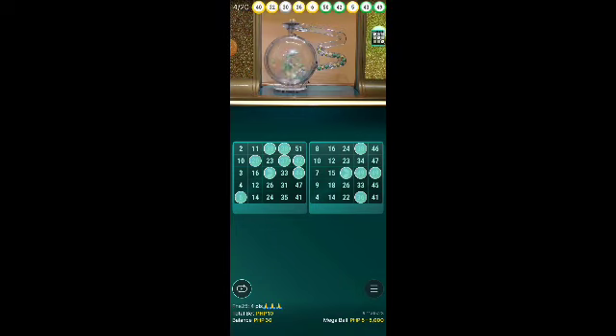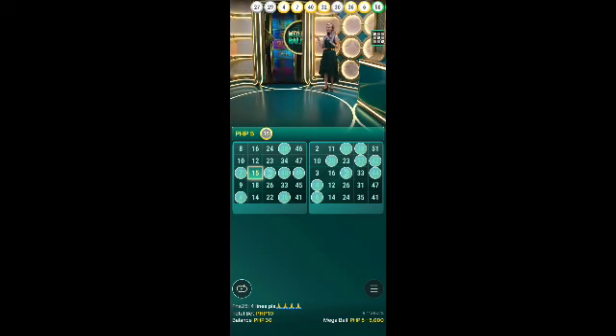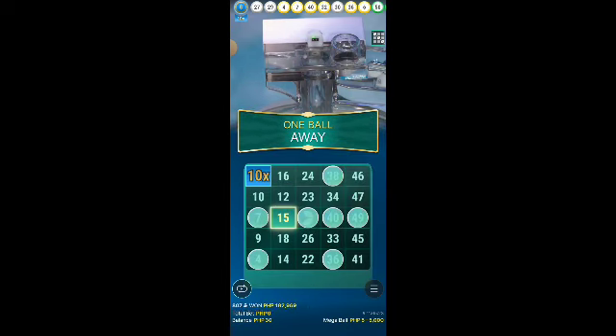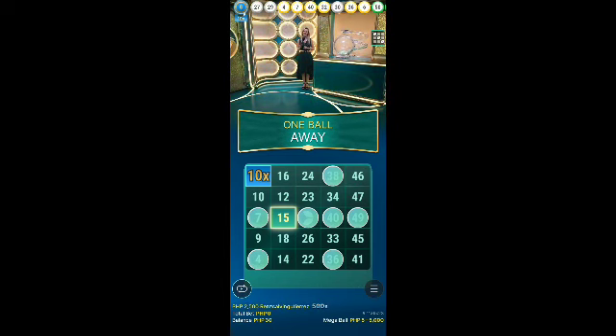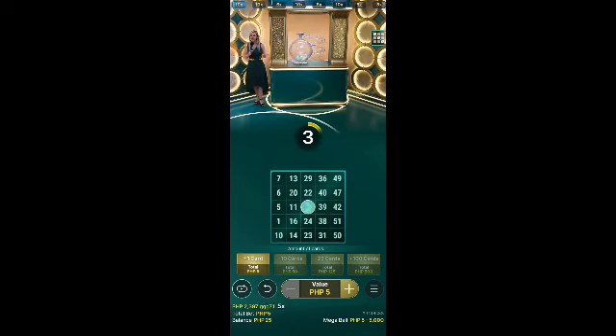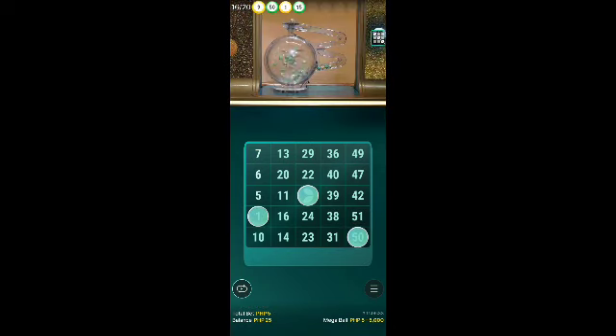A couple of numbers left. And there we go — back to the multiplier. 10x it is — megaball number happens to be number 8. 409 of you just succeeded, completed the lines with number 8 and got a 10x multiplier. Special compliments — you're the top winners, well done. Betting time: refreshing numbers is easy — choose a card, press the button in the middle, and that's how you refresh. You can do it multiple times until you're satisfied and until the betting time is over.